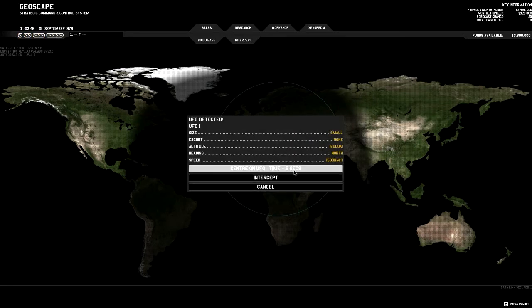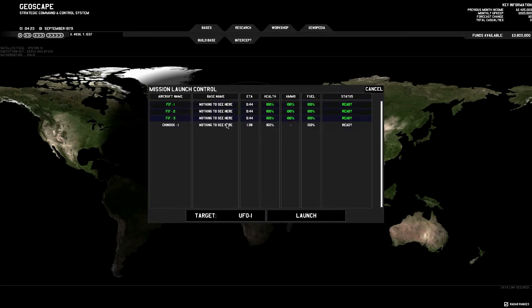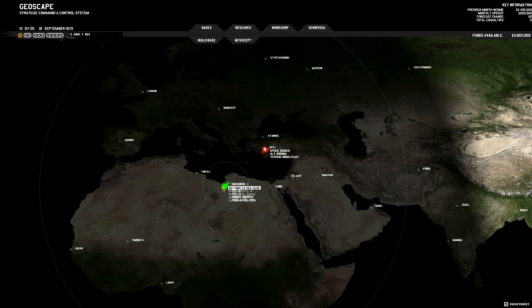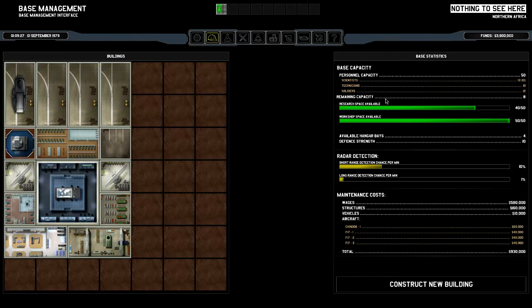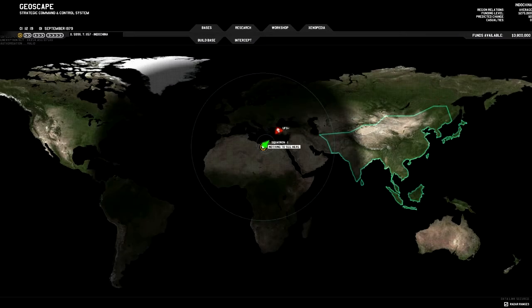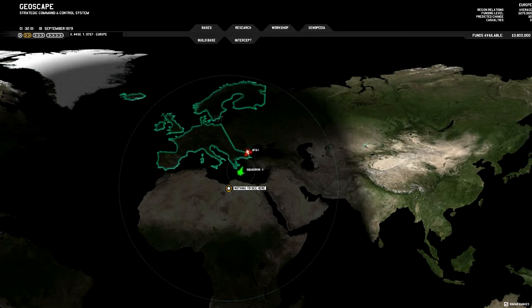We have a UFO immediately. Center on it and intercept. I'll send all three interceptors. The first UFOs are very basic scouts — they don't even necessarily shoot back. There are two radar zones: short-range detection is 10 times more effective than long-range. The aircraft themselves also have radar, so if the UFO leaves the radar zones but the aircraft is nearby they can still follow it — unless the UFO escapes into space, in which case our aircraft obviously cannot follow.